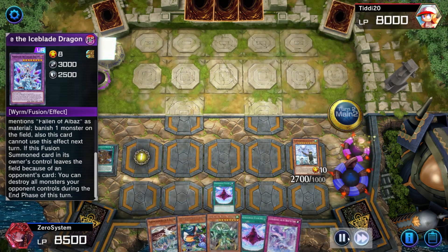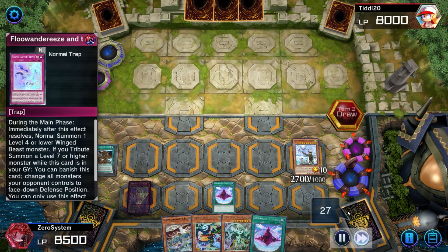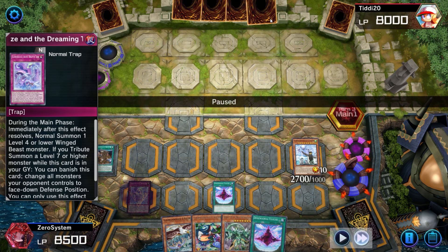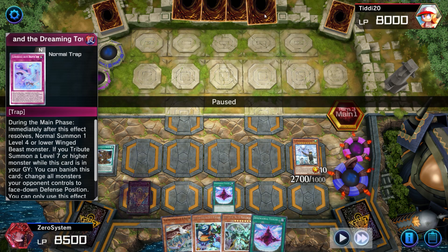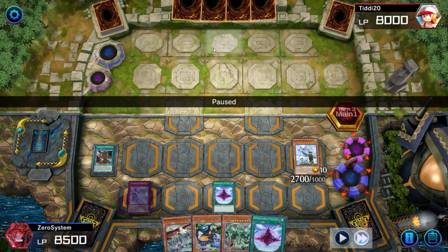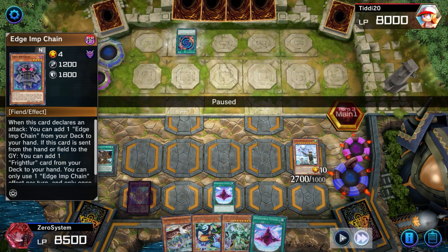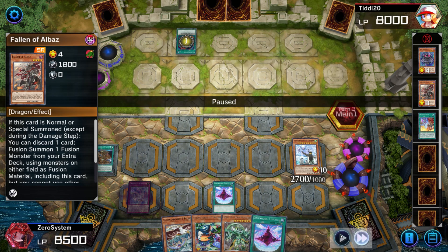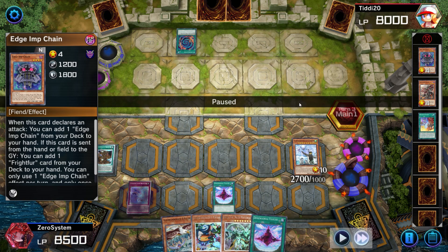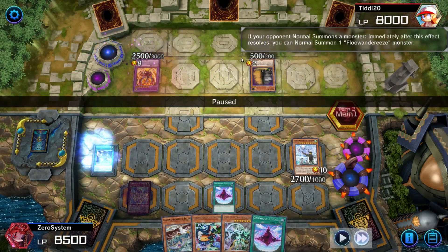We give them a dead draw in Maxx C — they have Maxx C, mystery card, Frightfur Patchwork, and a Poly. The only cards that could make their hand somewhat playable are another monster like Aluber or Albaz. We know they returned one Albaz to their deck, so unless they have another monster to Poly off of when they activate Frightfur to search Edge Imp and another Poly, their hand is completely dead. They search Edge Imp and Poly and do have something to Poly off of — of course Albaz.